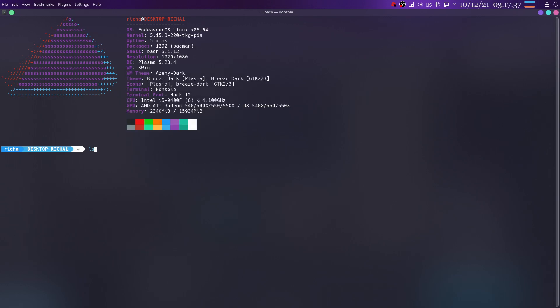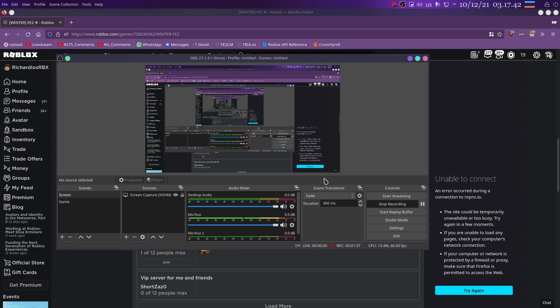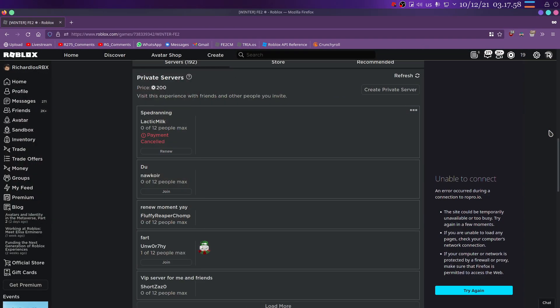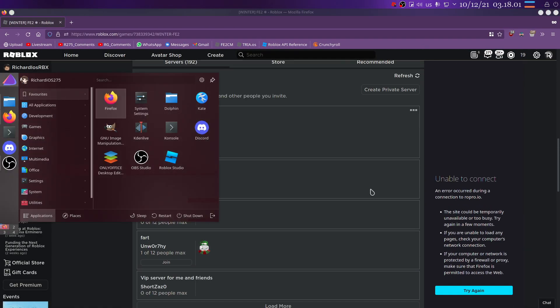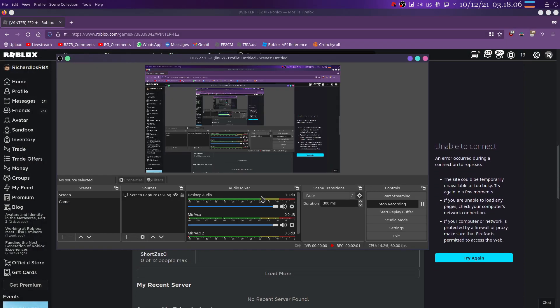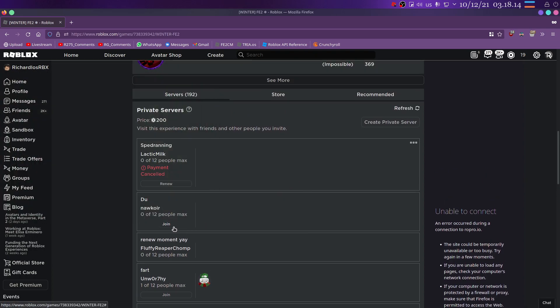The NVMe SSD I have in my house is the one currently in my PC — as you can see it's an NVMe. So I took it out of my PC, put it in my laptop, and lo and behold it works. I just needed to disable Rapid Storage Technology. But another issue is it was laggy on my laptop. I decided to play FE2, it started lagging, and then lo and behold — a loading screen bug.